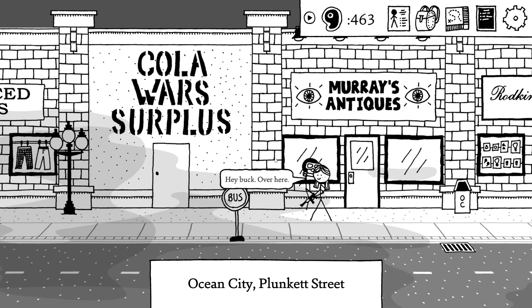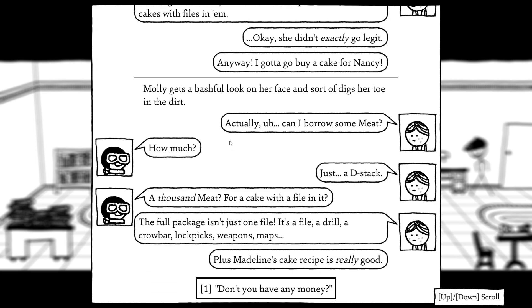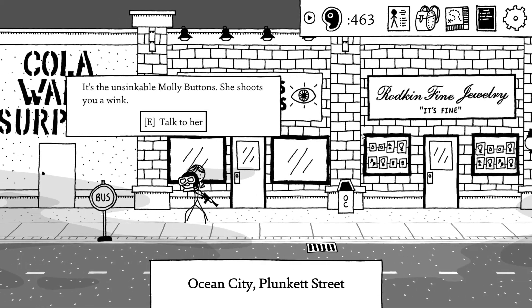I know last time we went ahead and fixed — oh, hey, what's up? They said to smash stuff before. Of course — Madeline's. Madeline who? Maddie used to be an expert jailbreaker, but she retired and went legit. Now she runs a little shop where she sells cakes with files in them. Anyways, I gotta buy a cake for Nancy. Okay, I'll wait here. Can I borrow some meat? Just a d-stack? A thousand meat for a cake with a file in it? 'Nancy won't survive, transferred to Ridge one, the breaker, the pumper full of drugs.' All right, but I haven't got it. We gotta carve out some spoon blocks fast. Apparently, we need to go sell some stuff so I can give her the money.